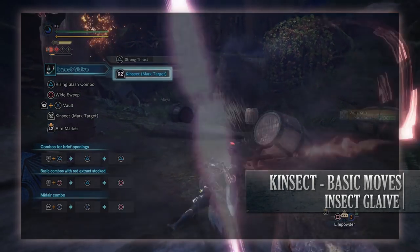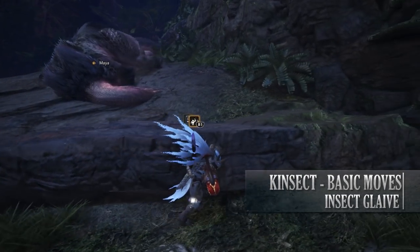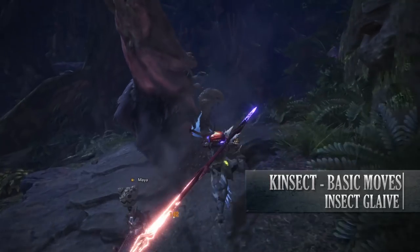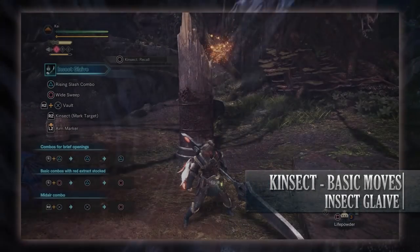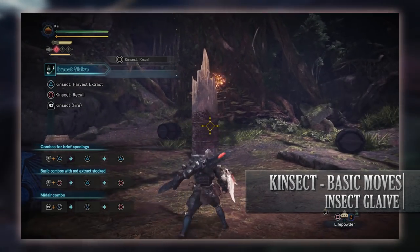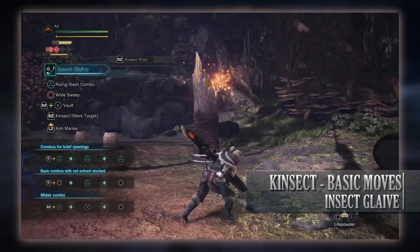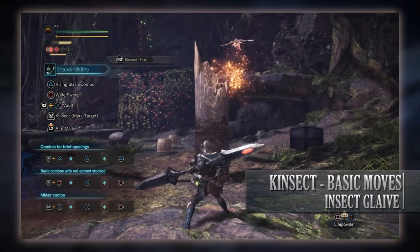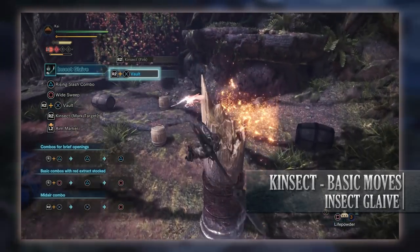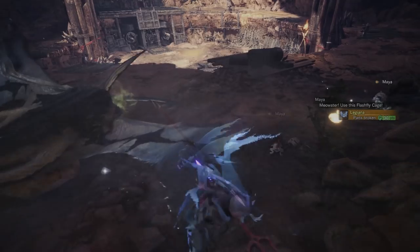In short, Kinsect dust is a utility the hunter can use to apply various status effects to a monster or even heal the team. You can also mark a target without being in melee range by holding L2, aiming with the right stick, and pressing R2 to fire orange marker goo that the Kinsect is attracted to. The Kinsect will then attack that marked body part, leaving dust behind until it's recalled or runs out of stamina.